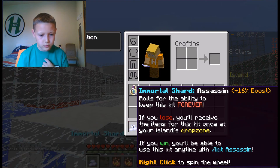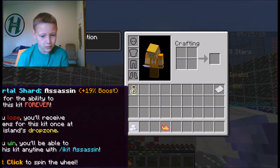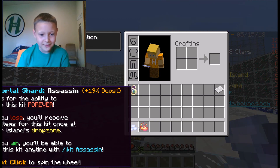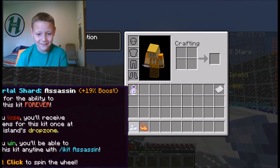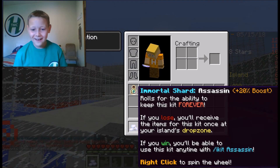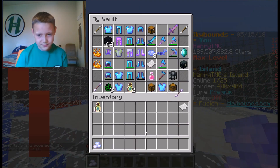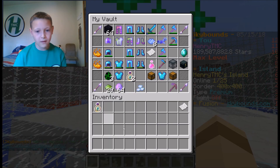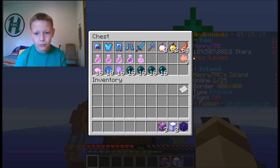What's that — three percent boost? It's not 16%, it's 19%! The minimum we can get it to now is 20%, and we literally get a one percent boost — are you kidding me? So now the Assassin shard is on 20% boost, and as I said, I'll be saving this for another video.